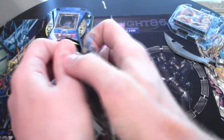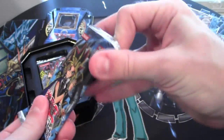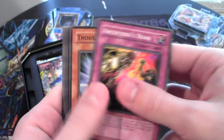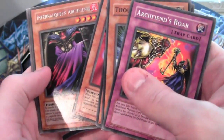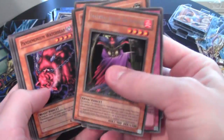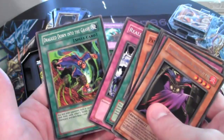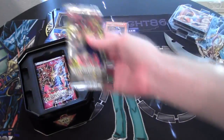Dark Crisis. Get Exodian Necros — that'd be freaking awesome. Let's see what we get. Archfiend cards. Alright, we have Infernal Queen Archfiend. Maybe that'll come in the future with all the Archfiend support that's coming out. Drag Down to the Grave — good common card. So far we're getting good commons but no holos.